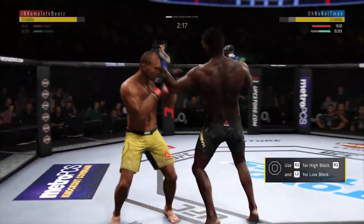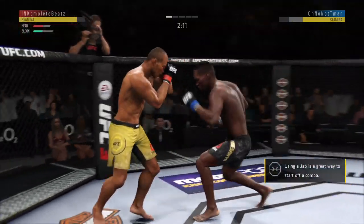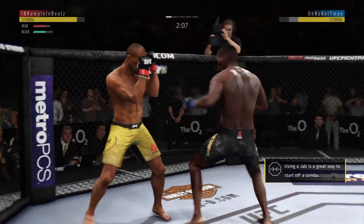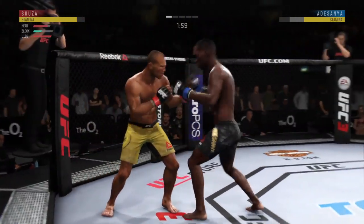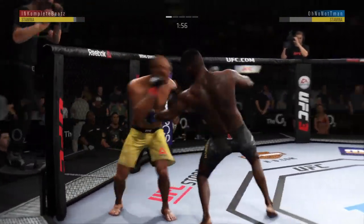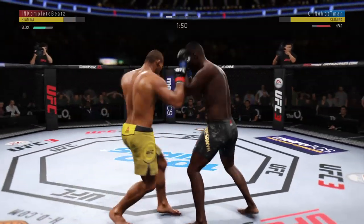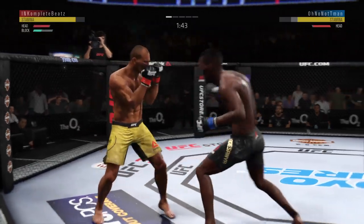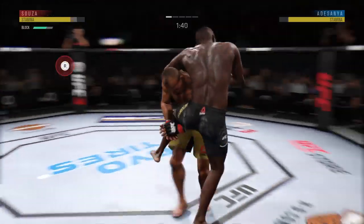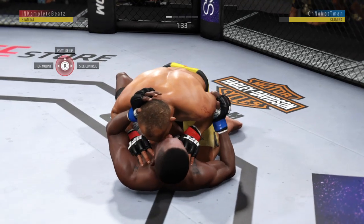He's hurt. Oh, he might be out. Big body shot — beautiful body shot there too. There's a nice inside leg kick and now he lands a combination. Hard straight punch. The left hook hits home. He's blocking almost all these shots. Taken down by Jacare Souza there.